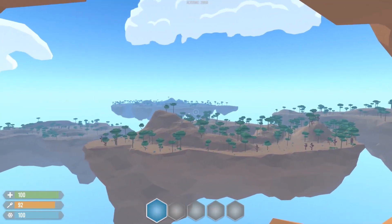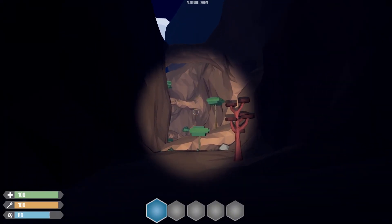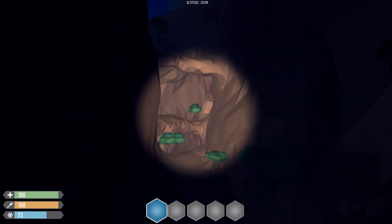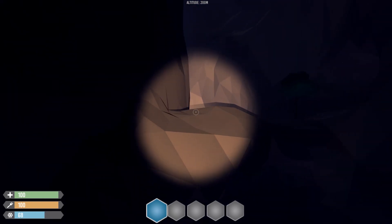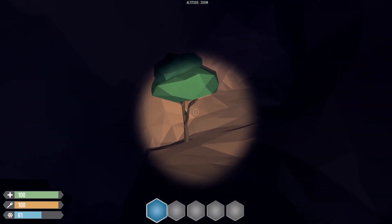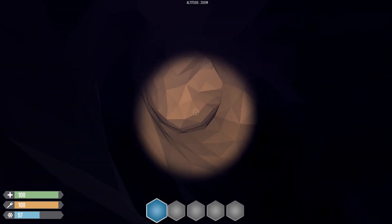Another thing I'd like to add are canyons, which are cool to have in desert islands. They create a nice atmosphere, and having caves that go through them is also not a bad idea. These canyons might have different types of rare materials, but you gotta watch out because a hostile creature might be there for bigger canyons, acting as a sort of guardian. The concept is similar to Minecraft canyons — more rare materials, but more danger.